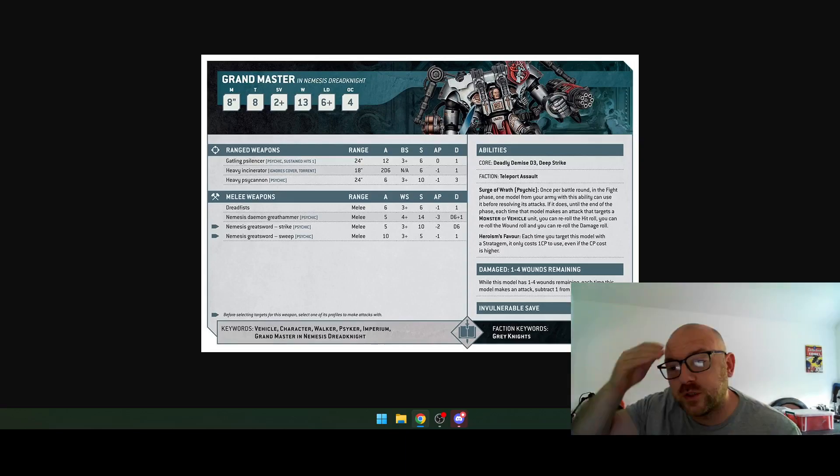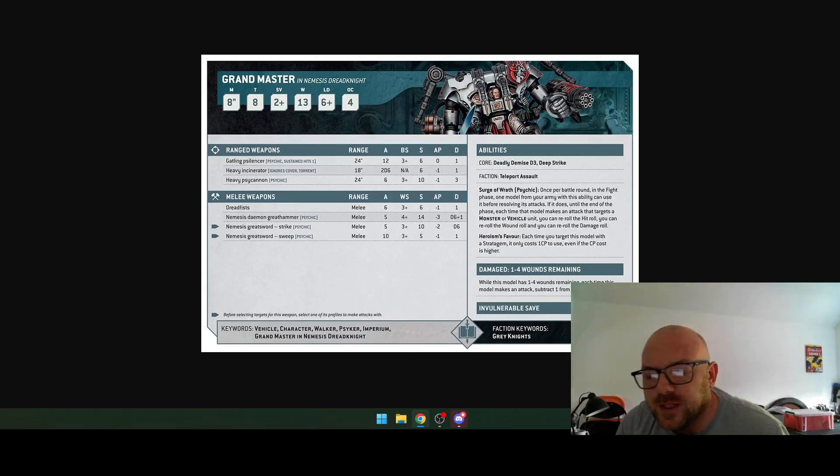The Grand Master in Nemesis Dreadknight is Toughness 8, movement 8, four objective control, 30 wounds, two-up save. Ranged weapons include the Gatling Psilencer — psychic, sustained hits one, 12 attacks, strength 6, no AP, one damage. The Psycannon is strength 10, AP minus one, three damage with six attacks — that's pretty nice.